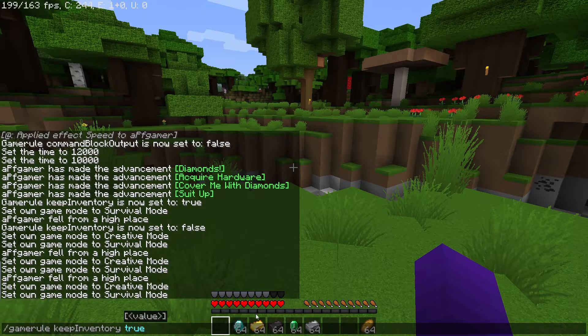Now, what this is going to do is make it so your inventory will be kept, and as soon as you respawn, it'll still be there. Obviously, if you want to put it back to the way it was, you can do this exact same command, except put this to false. But in my case, I want it to be true.